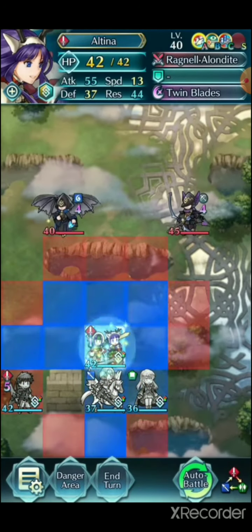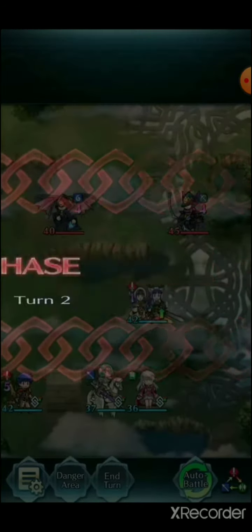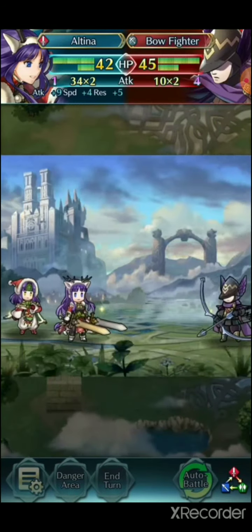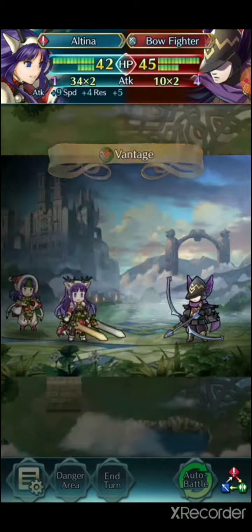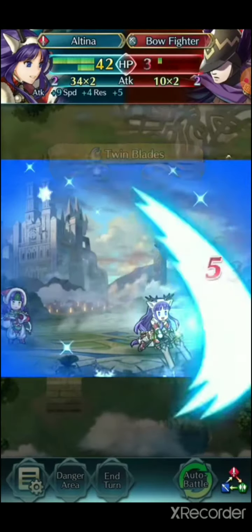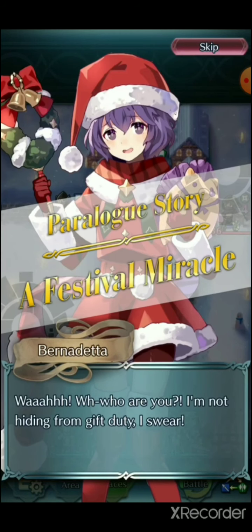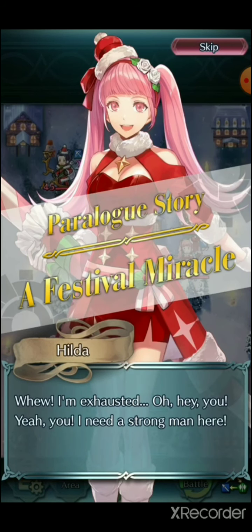The skill only gives a bonus to them — it doesn't grant vantage to allies. It fits them. I also noticed Saffron is on the banner as well.